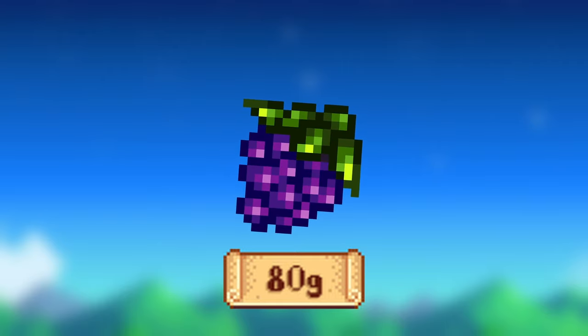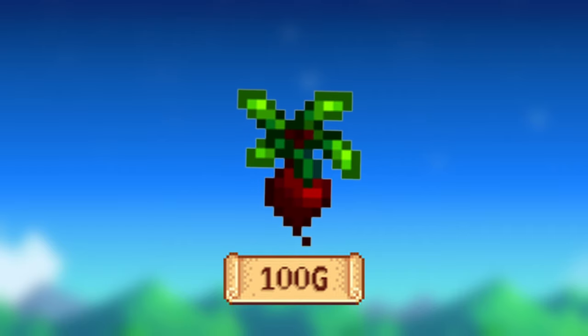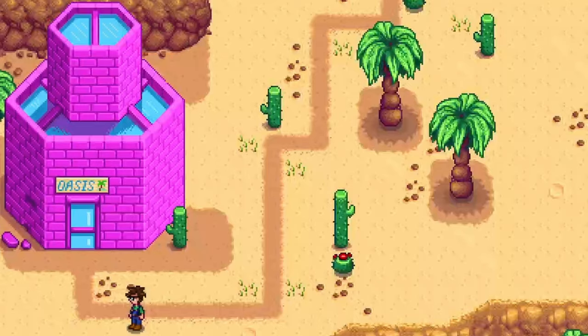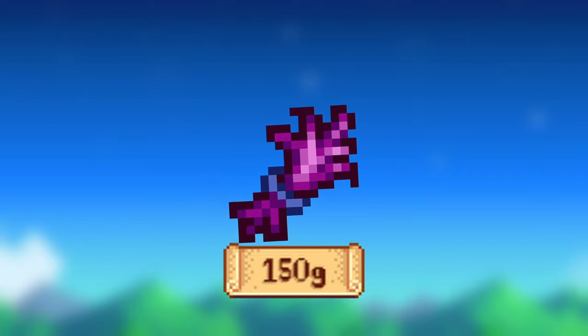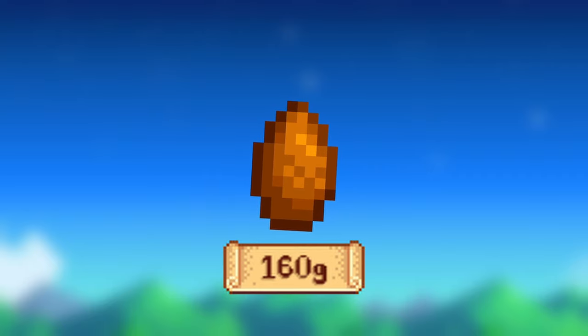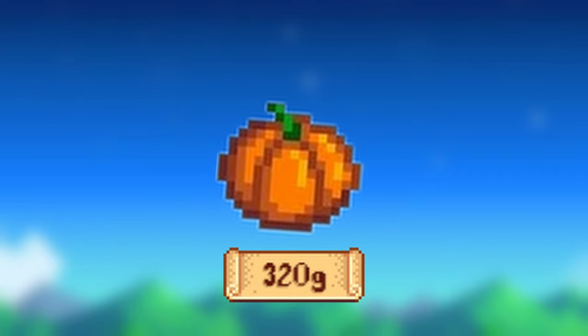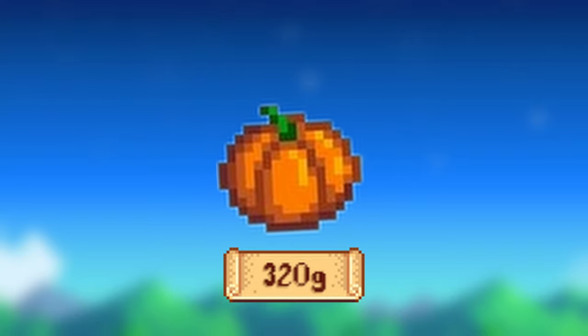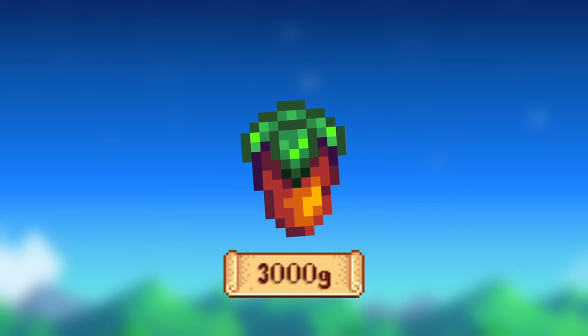Grapes take 10 days to grow and regrow every 3 days, selling for 80g each. Beets take 6 days to grow and sell for 100g. Beets can only be bought from the Oasis. Amaranth takes 8 days to grow and sells for 150g. Yam takes 12 days to grow and sells for 160g. Fairy Rose takes 10 days to grow and sells for 290g. Pumpkin takes 13 days to grow and sells for 320g.